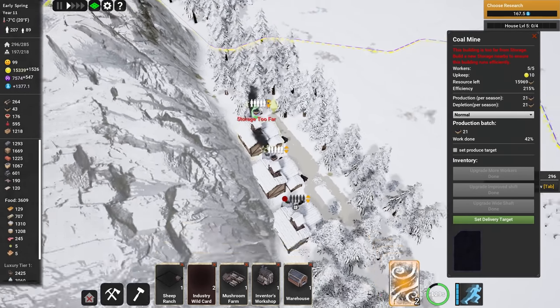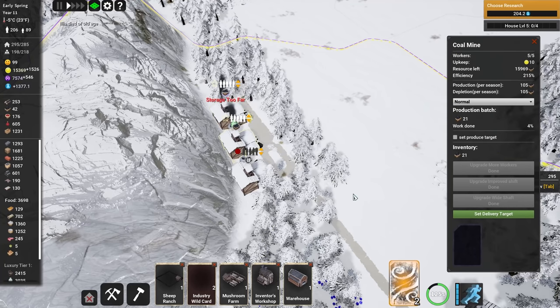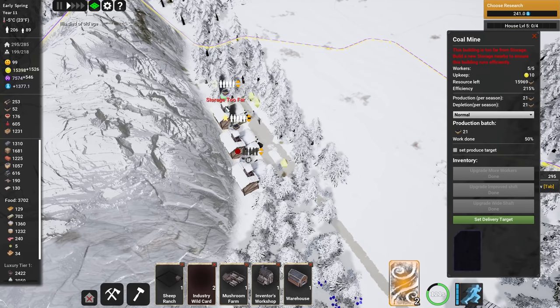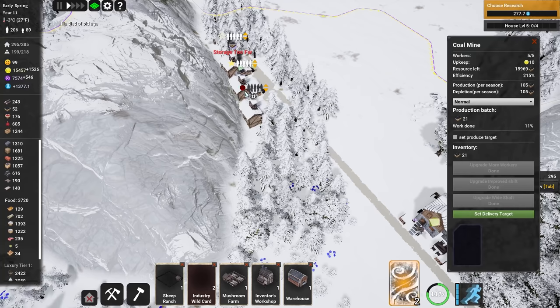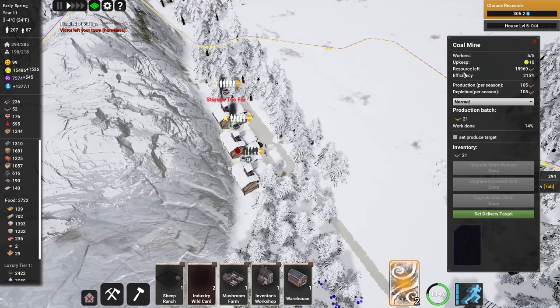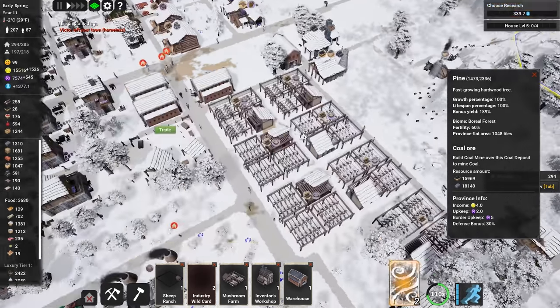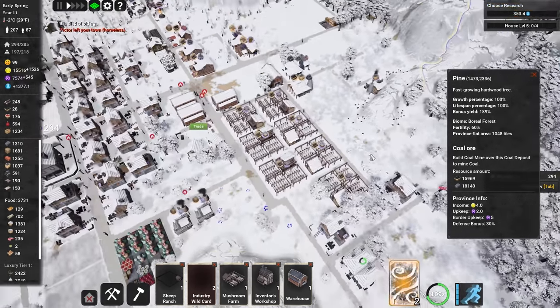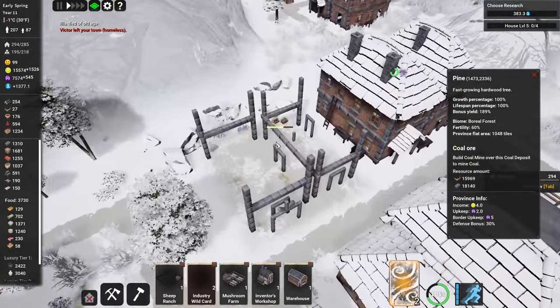The storage is a bit far away but it's still running efficiently — 215, just as high as the others. No big problem here. We have 16,000 coal still in store, so plenty. It's early spring now and the frost is going away.